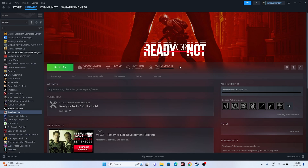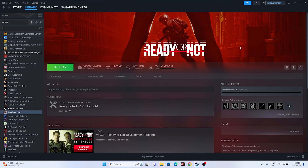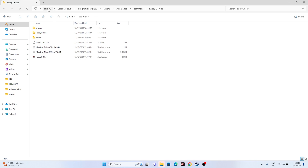Next, launch the game from the installation folder rather than from Steam directly, because sometimes launching from Steam causes the issue. Right-click the game in Steam, go to Properties, then Local Files, and click Browse. That will redirect you to the installation folder at: This PC > C: > Program Files (x86) > Steam > steamapps > common > Ready or Not. From there, launch the game directly.